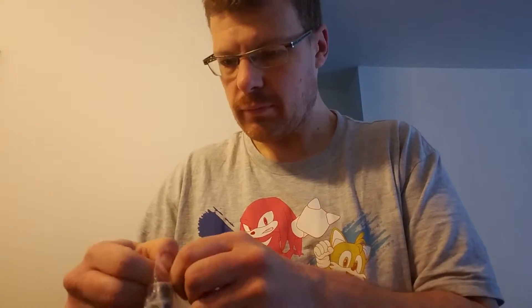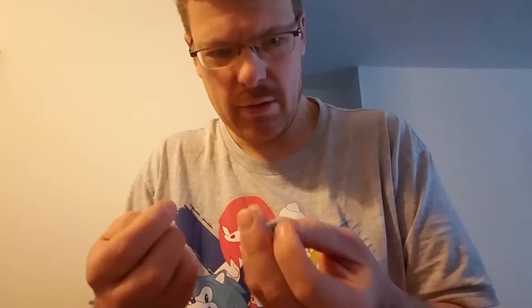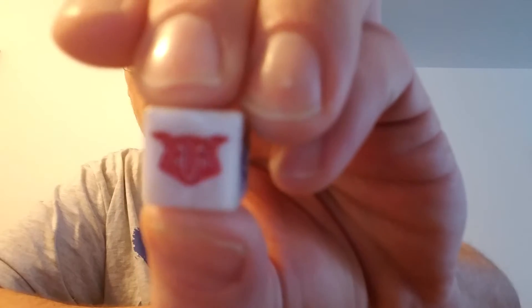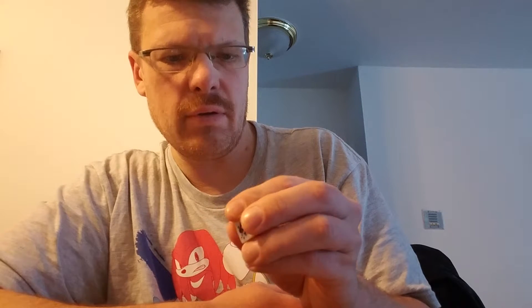We got some dice here, some custom dice. I like these dice. It looks like a scroll on that side, magic token on that side, torch on that one, mushroom, goblin - looks like a damaged spot, and it looks like a punch icon. I think that's all of them. They're all like that. They're really nice edge dice.